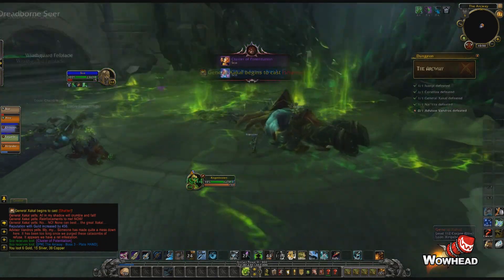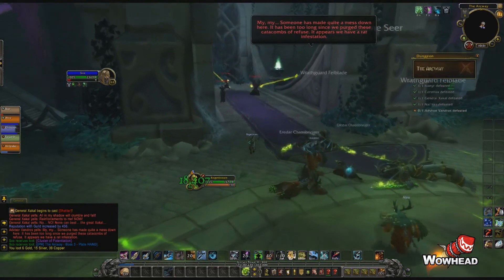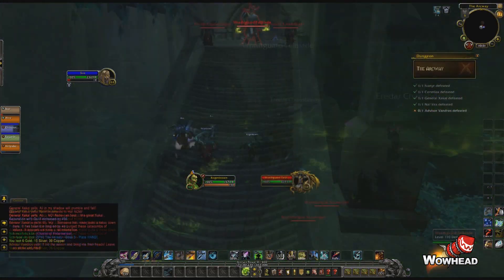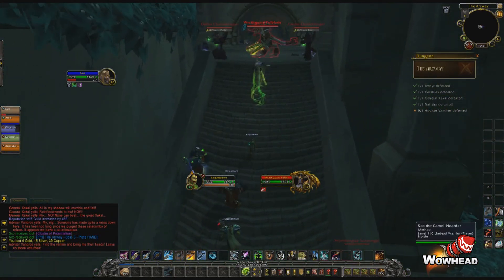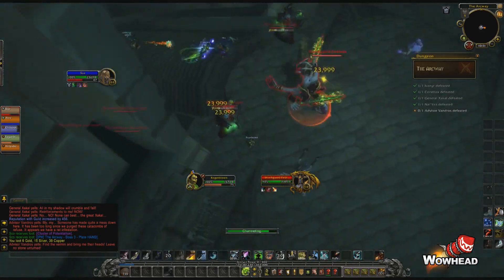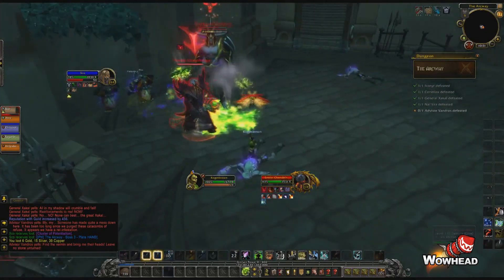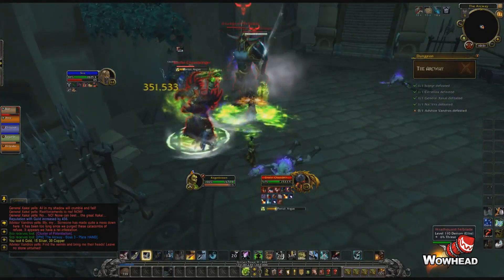After the boss you'll have to make your way back to the entrance to kill the last boss. The easy way is to take the same route back as you came from, but we took a shortcut which involved killing a few mobs. The mobs we found were the same as before — simply interrupt the portal and you should be good. After the pack we made our way back to the entrance.